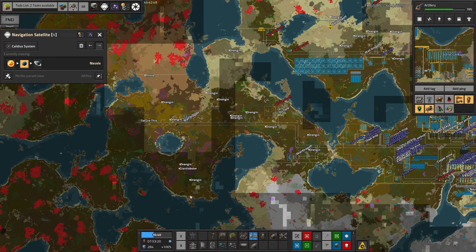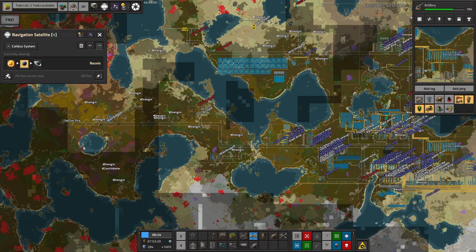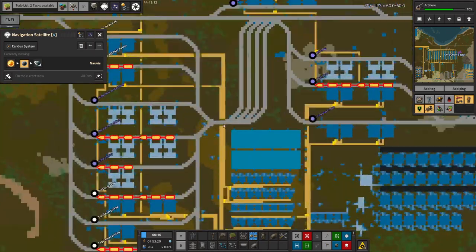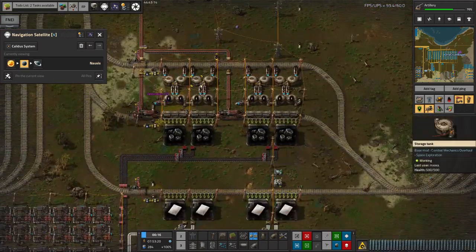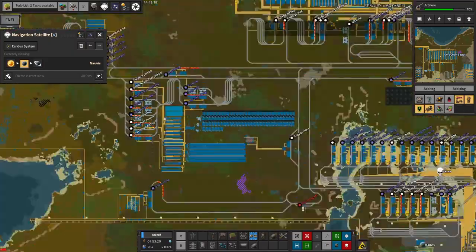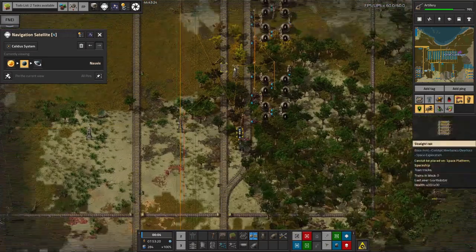Now we're getting onto the bigger and more complicated things Tristan's been doing. I almost wonder if I should do a separate video for these, but I'll summarise fairly quickly and then probably make a specific tutorial video about the ghost train system, because that is quite cool.